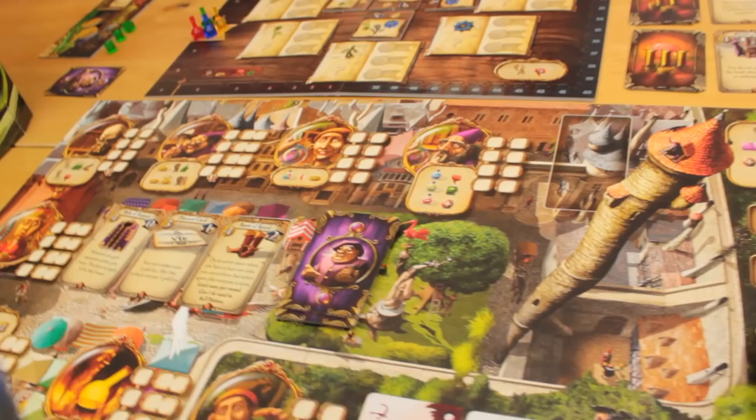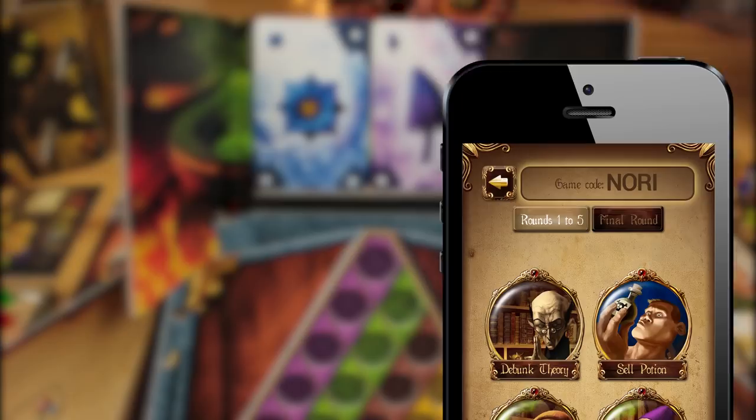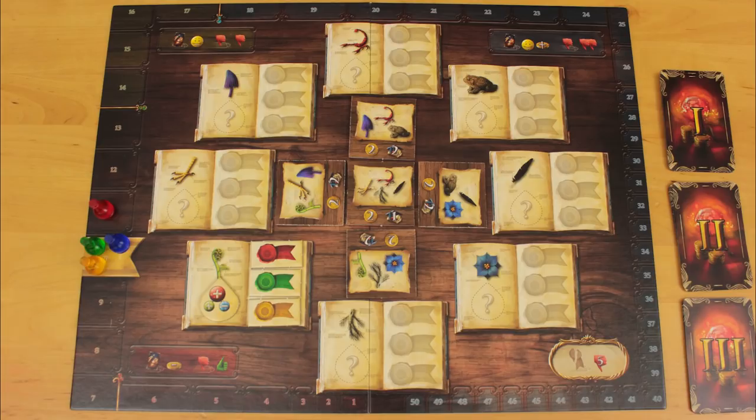In Alchemists, you and your friends play academic wizards trying to determine the secret building blocks of various potion ingredients, and then publishing theories on your research for money and fame. You'll experiment by combining ingredients in your cauldron, and then using a free app, discover which potion you've made by drinking it yourself or feeding it to a hapless intern. Tracking your results plays out like a logic puzzle. Once you think you know the molecule that underlies an ingredient, you can publish a theory on it. As in real life, you don't necessarily have to be right, and if you go on a hunch, your opponents might successfully debunk your theory.